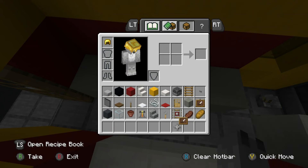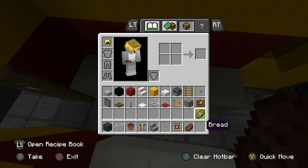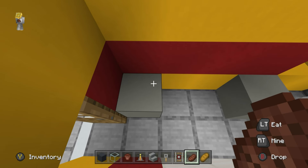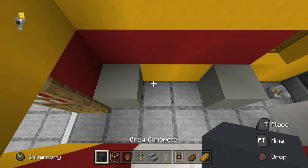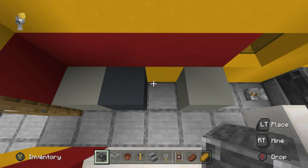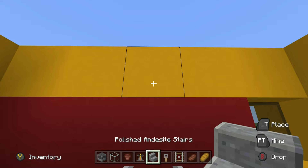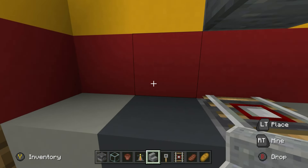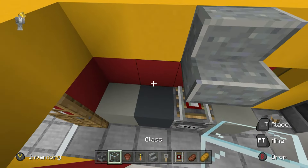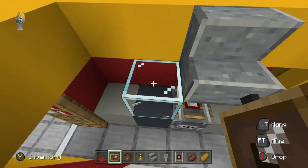Now I'm going to grab the gray concrete, glass, flower pot, brewing stand, polished andesite stairs, tripwire hook, detector rail, and some meat - cooked beef, hot dogs, and bread as well. In this gap on the left I'm going to place a gray concrete, then a blast furnace on the right. On top of the blast furnace goes a detector rail, and above that polished andesite stairs. On the left here is going to be kind of a heating cabinet - we're going to place glass, then red carpet on top of the glass, and an item frame inside.